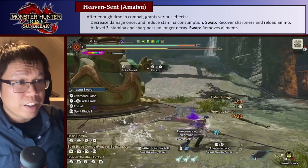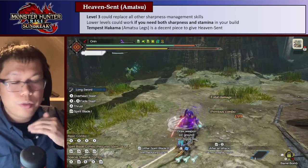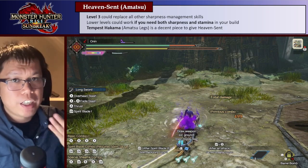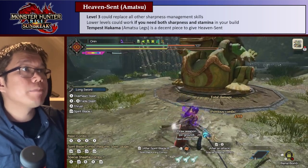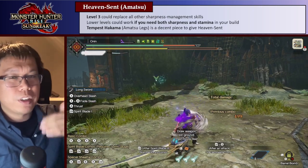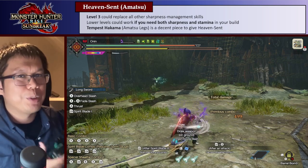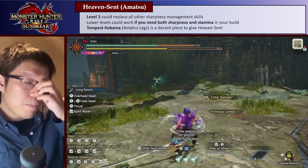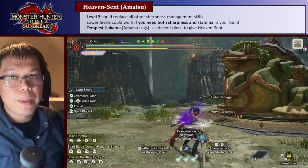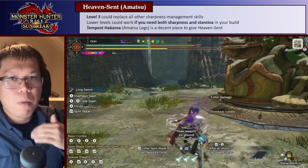This is actually pretty good in theory. If you are at level 3, you can replace all sharpness management skills — no Master's Touch, no Protective Polish, just infinite stamina. The problem is it takes a while to activate, so before then you might run out of purple sharpness. You can swap to replenish sharpness even at level 3, and swapping either heals status ailments or reduces them. The main thing you want it for is the sharpness or stamina management.